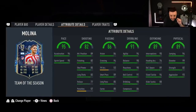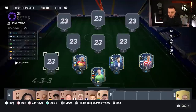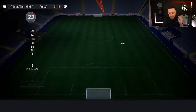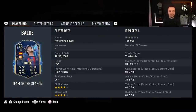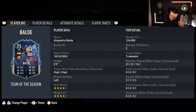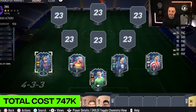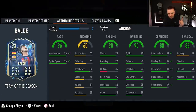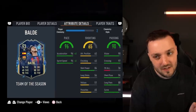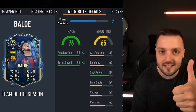Molina has 94 agility and 99 stamina — he'll be running every single game. In the formation I'm playing, 4-3-2-1, the left-back is the most important position as he's on overlap. I paid 126,000 coins for Baldé and I have his red — well done me. Baldé's coming in. I love this card. Left foot, four-star, four-star, high/high work rate. The only negative is 63 finishing, but if you ignore that stat, it's a fantastic card.